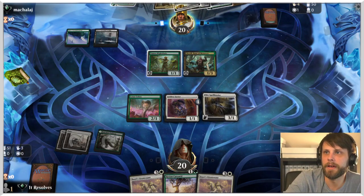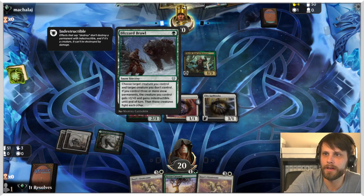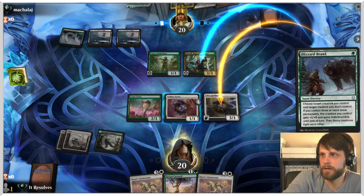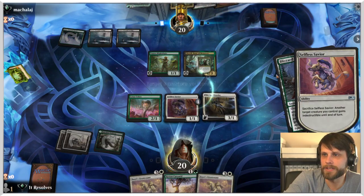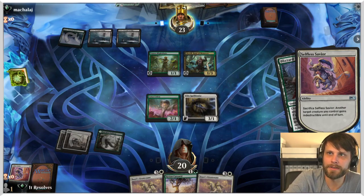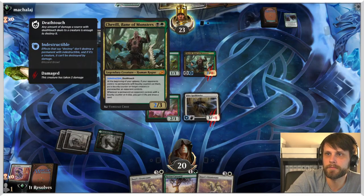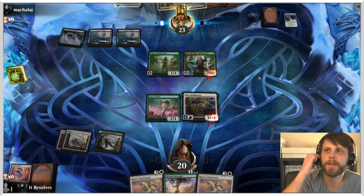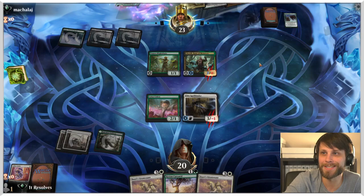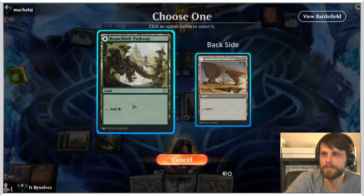They've got a handful of lands with a Blizzard Brawl — they're gonna try and fight some stuff off. We're gonna take this — it does mean they draw a card, but it gives indestructible until end of turn, so I think that's worth it. It just means they're gonna have to fight it again, and being that this is a flying threat they really do have to get it off the board.